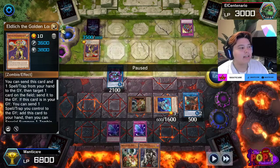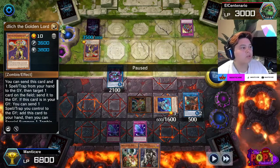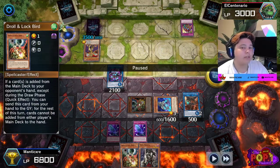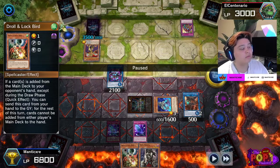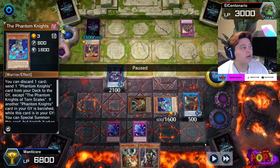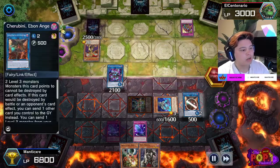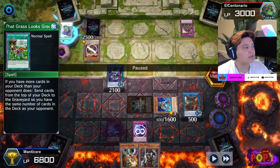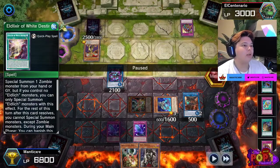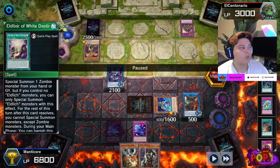I'm expecting more monsters to come to the field, so I set Droll and Lockbird as some form of defense since he's obviously not drawing cards. I change Torn Scales to defense position to avoid losing life points — Cherubini can't switch to defense because it's a link monster. Then he top decks The Grass is Greener. He sends some decent cards: Elixir of White Destiny, Guardian of the Golden Land, and a Conquistador — cards he could utilize to fuel his field.